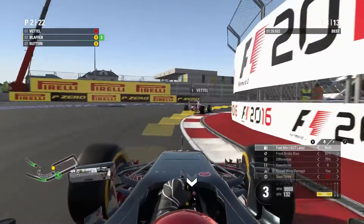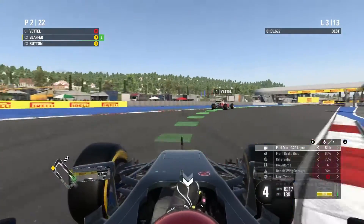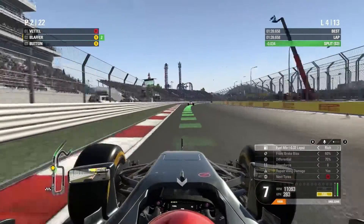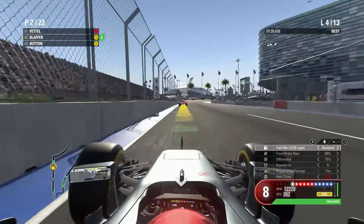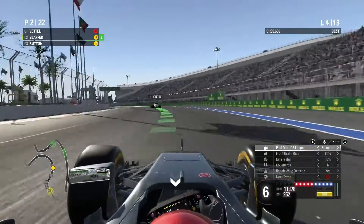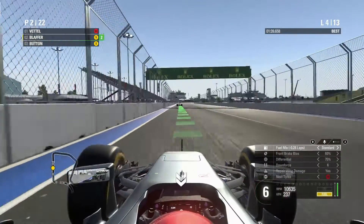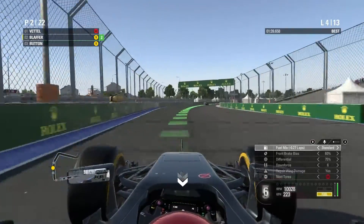Vettel is actually very fast — his exits are way better since he's on the faster tire obviously. But he will have to go to the pits this lap or next lap, and he's not that far in front of us, so that's still very good. The engineer warns we may not finish on current fuel settings — no thank you Jeff, we're fine. We have lost touch with Vettel now a little bit.